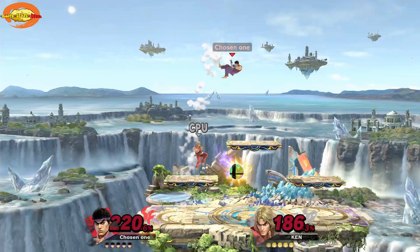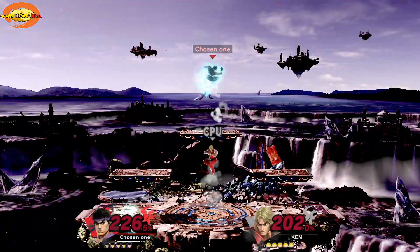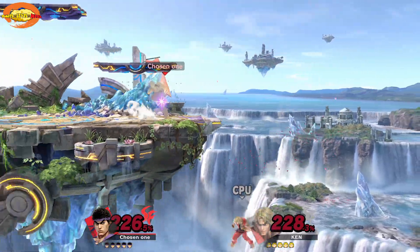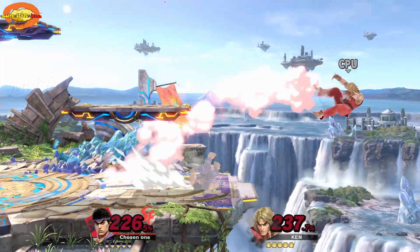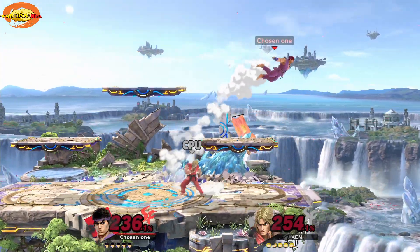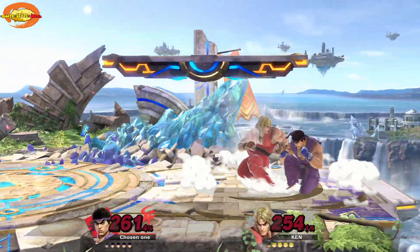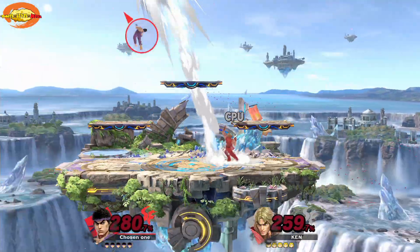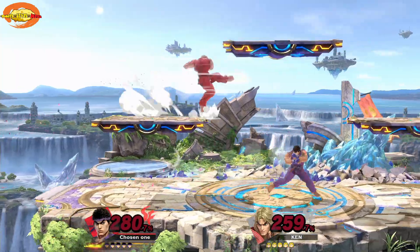Nice uppercut — got it! Barely hit him but it did enough damage to knock him off. This is all Street Fighter combo inputs. All the combos are in the menu — you can actually go through all of them. Look at this — it's like blow for blow, countering each other's moves. This is insane right now, so close!